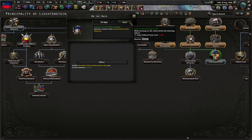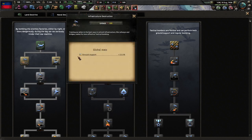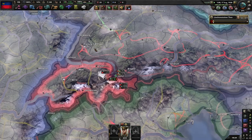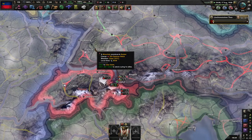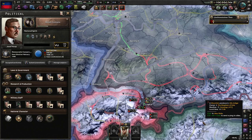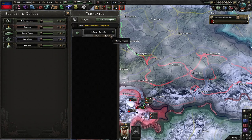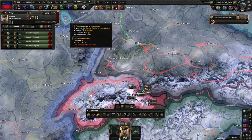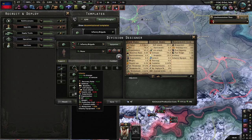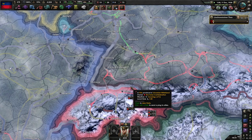Yeah, we're not going to go on the offensive — we just can't support it. We're not really liking our interception numbers either. Well, that's unexpected: as democratic or authoritarian Liechtenstein — I think it's an achievement in the mod — have over 10,000 people mobilized in the fields, just from creating four of these divisions. I did not expect that.